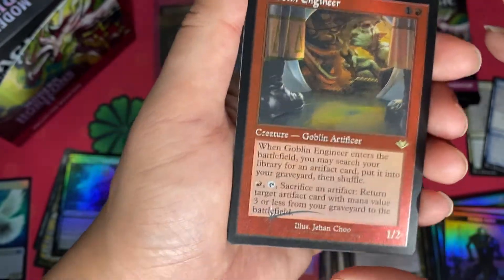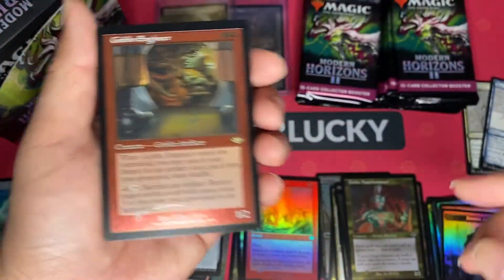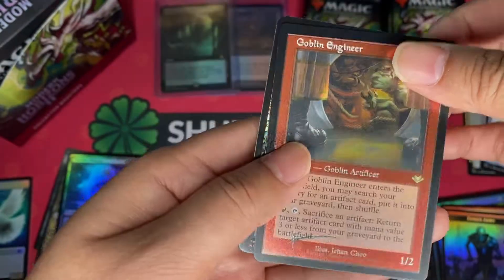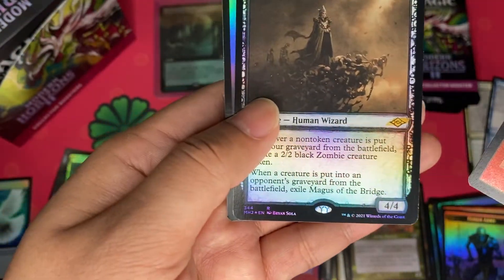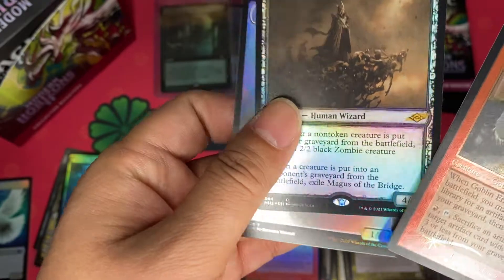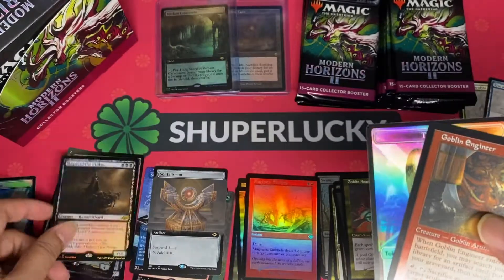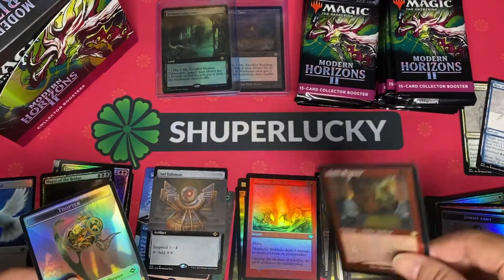I think this one we've seen it in Modern Horizons 1, and this is just in Retro Frame. I have another hit behind — it's a Magus of the Bridge. I think this pack is not that great, but it's still nice to see so many hits in Collector Boosters.